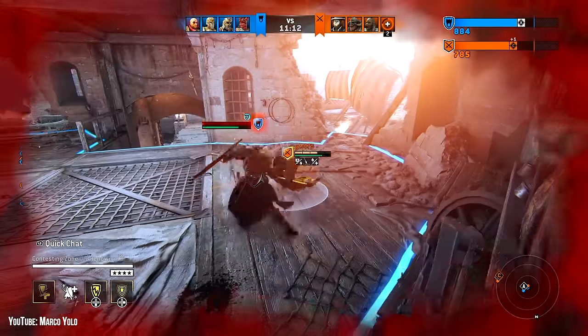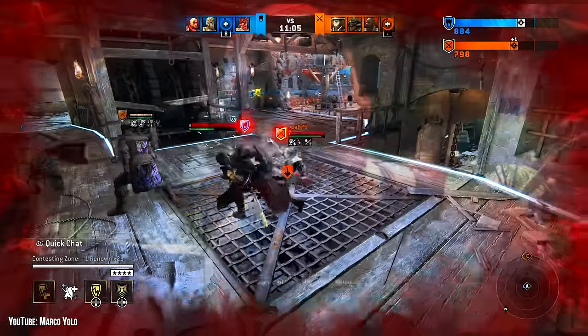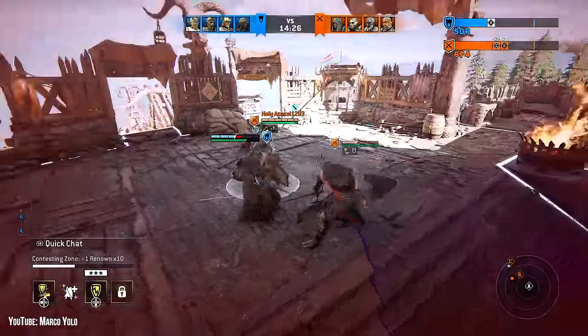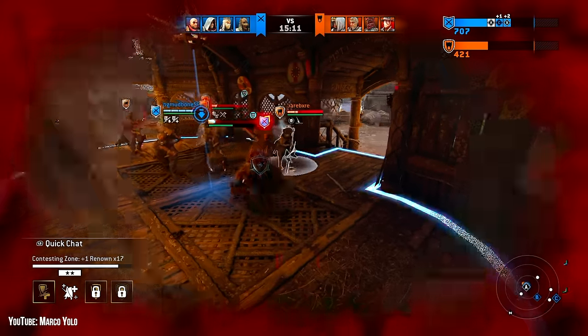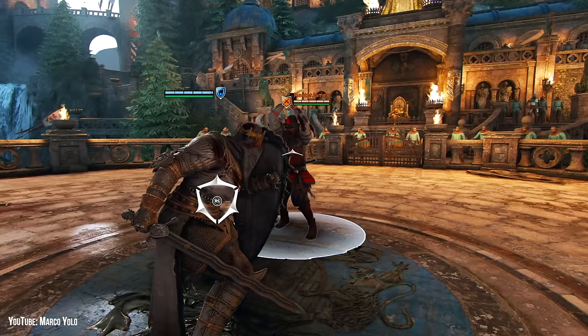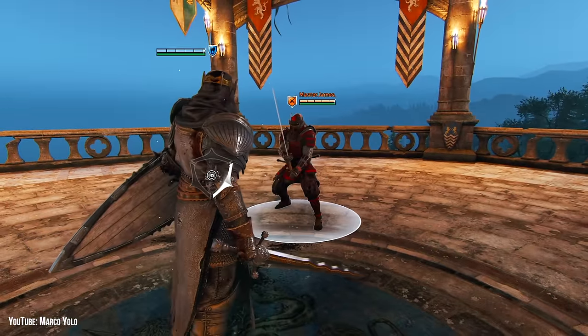If you catch someone with it, Bulwark counter flips an opponent over your head, and you follow up with a 360-degree slash dealing 24 damage or throwing them off a ledge. If someone else attacks while you're flipping, they get added to the pile. And because of the 360-degree damage, if an innocent bystander is getting a close-up of the flip, they will be hit. After a flip, both the flipper and flippy are reset to neutral — neither party has frame advantage.